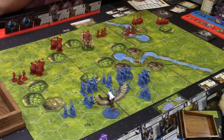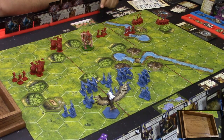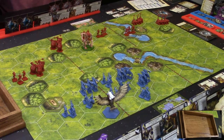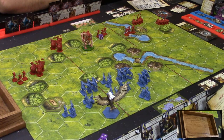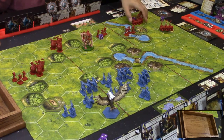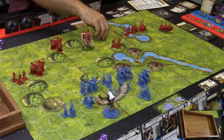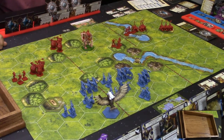William plays Echelon Left — he gets to move two on his left and one in his center. He orders the archers in his center and two cavalry units on his left. Movement step: the cavalry units move into the forest. That ends their movement.